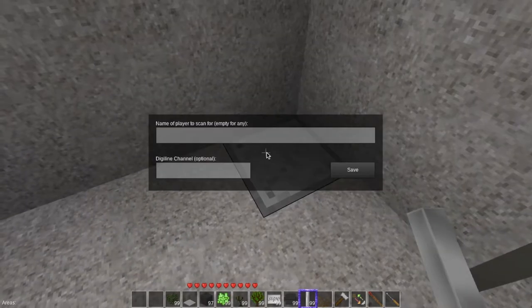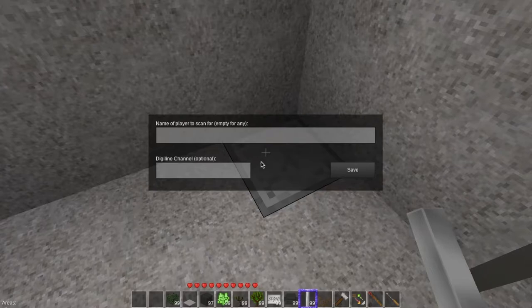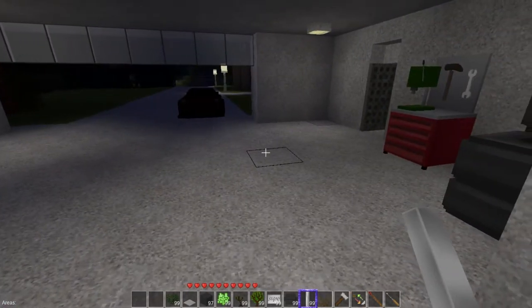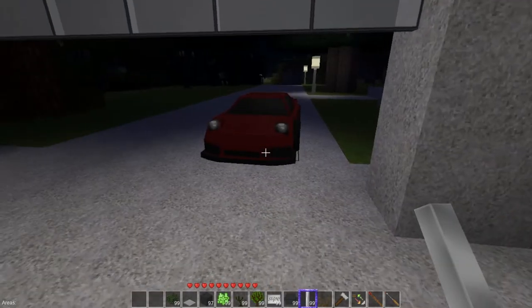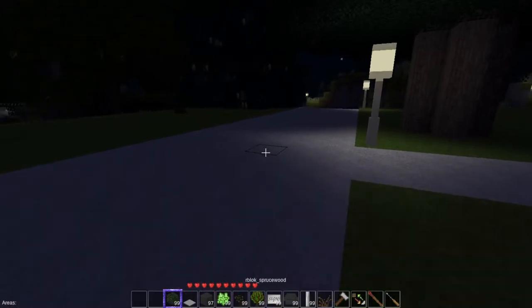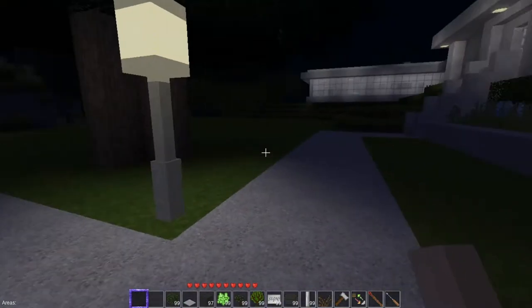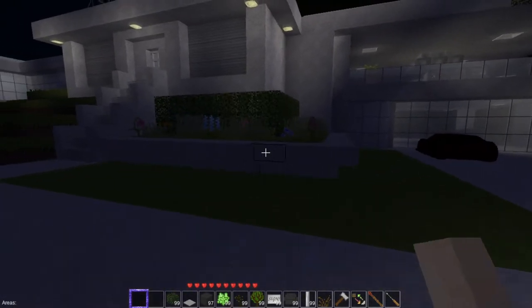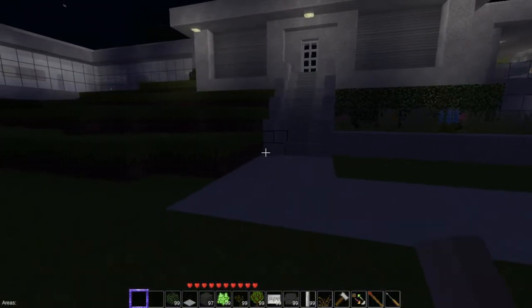However, with the player detector you can specify a player's name — of who to look for and who not to look for. So I could have like a security system — but it's just me. If this is a multiplayer server, but since it's just me, yeah. And there you have it — looks really cool.